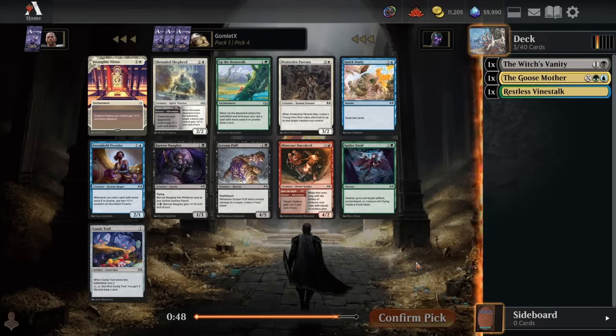So it could be like green-black-splash-blue, or blue-black-splash-green, something like that.